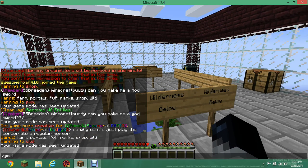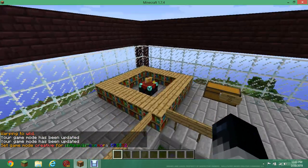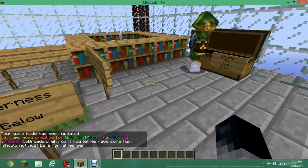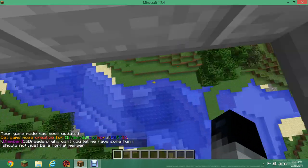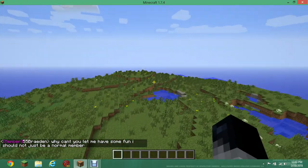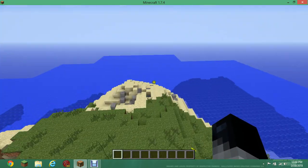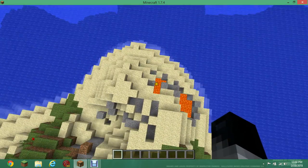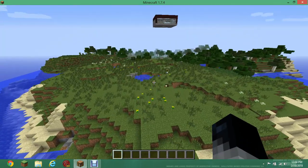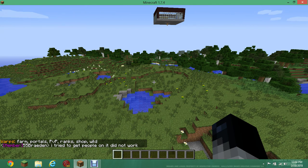Let's check warp wild. Warp wild is pretty much like a regular wild warp — you've got your XP enchanting thing, your ender chest, and crafting table. When you're done, you just drop down and run away from spawn. I think you can break things once you pass this point — you can see lava all the way over there.